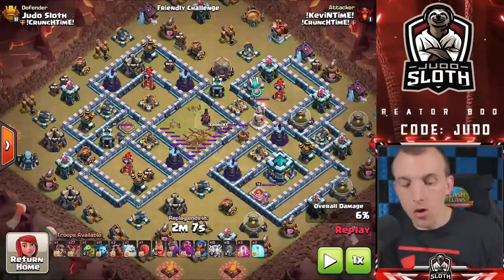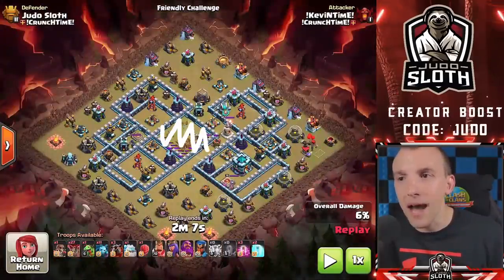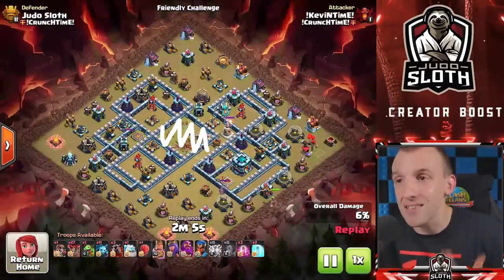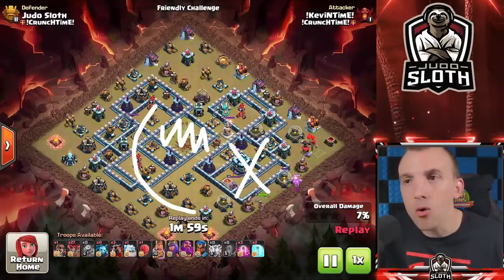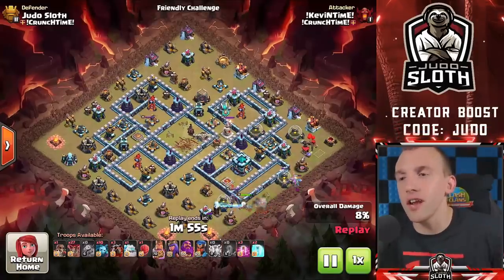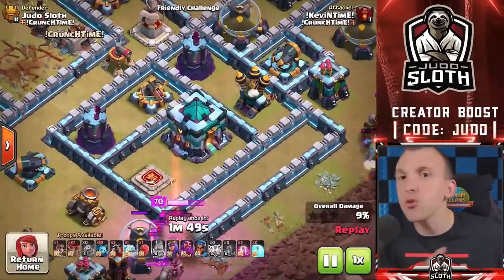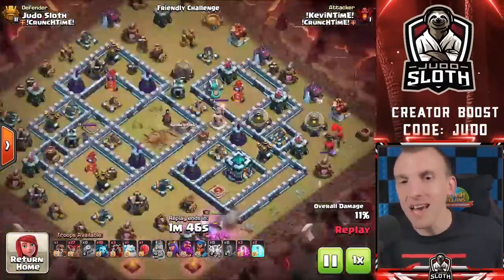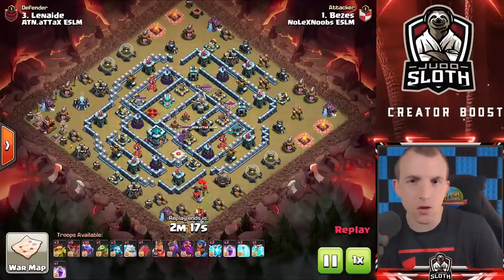Once you've taken them down, not only have you got huge value — try and make sure the Queen's standing there — but you've actually got really good pathing in that the center of the base is down. That is where you can then maybe suey the town hall and then Lalo the rest. It really works well because you've got the central defenses down and you don't have to worry about pathing your troops into the middle. Whereas if you use the lightning on the perimeter of the base, it's not as effective, because you can just send troops into that area.